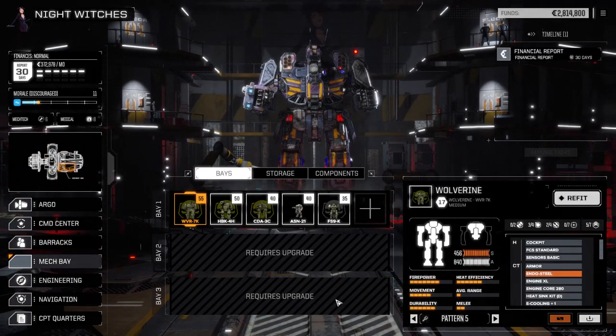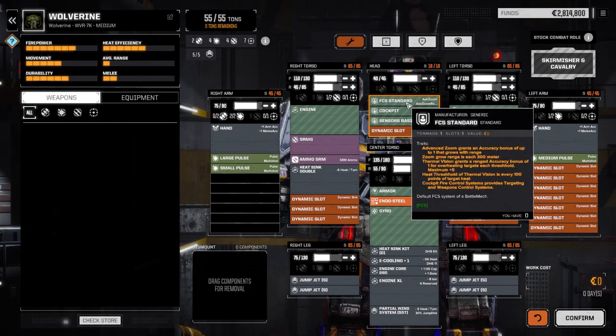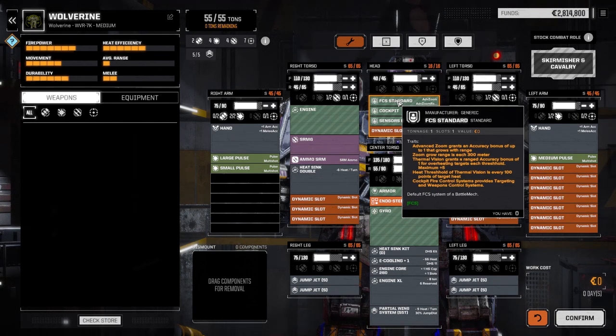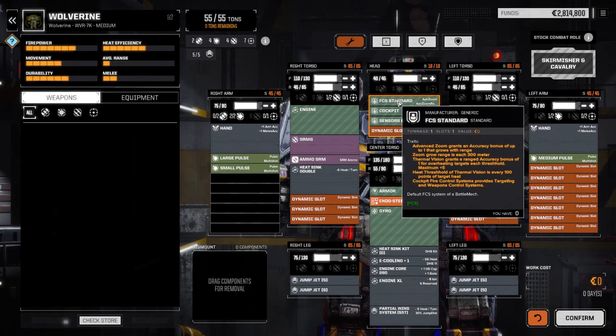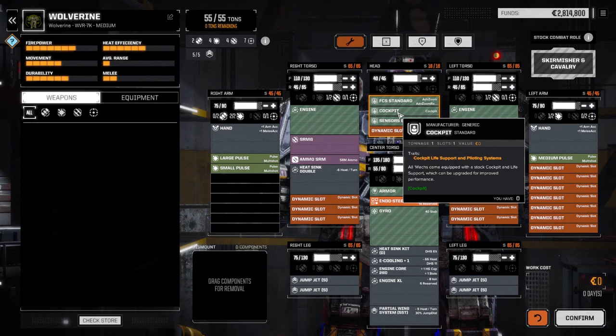I think this is a huge improvement over what we started with last time. We start with a Wolverine 7K. In this version they've split the cockpit into three parts: a sensors part, a cockpit part, and an FCS standard part. The FCS part covers zoom accuracy and targeting systems. The cockpit handles things like injury resist slots, and sensors covers sensor-related systems.